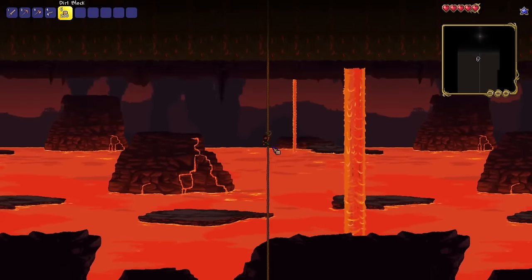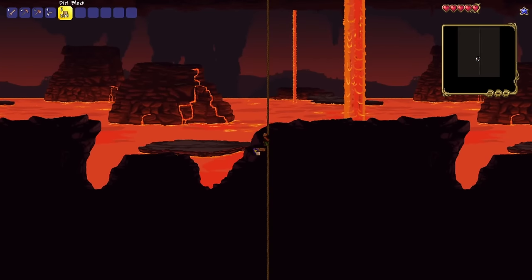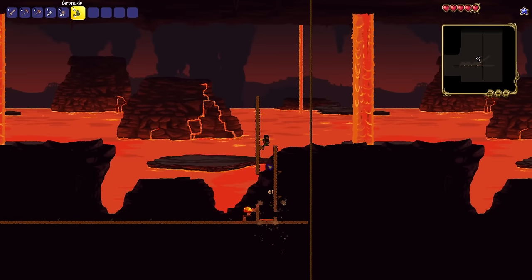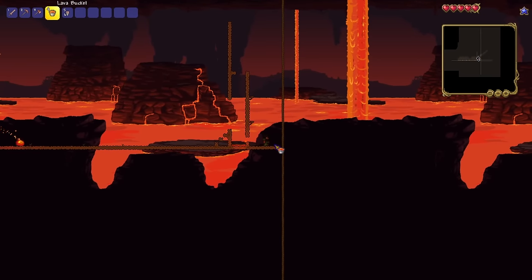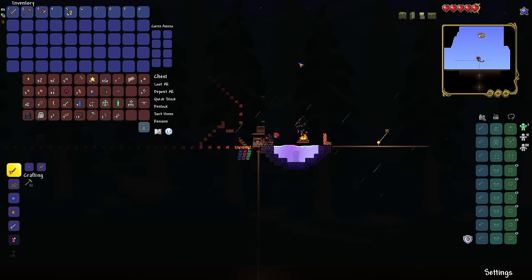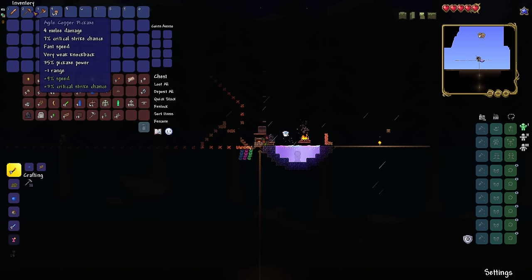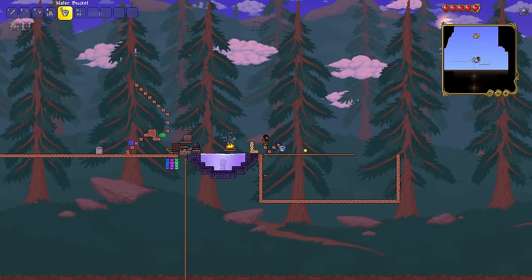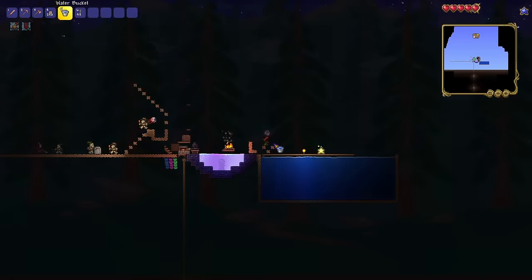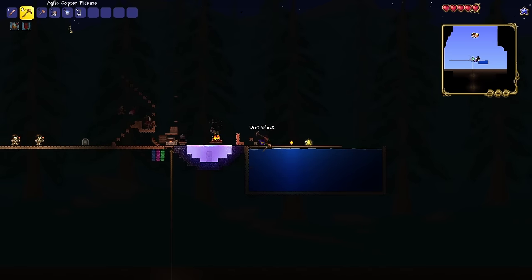After farming enough dirt for now, I descend into hell and build a mob spawning platform there. The lava slimes found here drop flowing lava when killed. This can be collected with a bucket crafted from the ores dropped by surface slimes. Throwing this lava bucket into Shimmer transforms it into a honey bucket, which can then be thrown in again to get a water bucket. Using some basic water duplication, I can easily fill an area near spawn. With an adequate fishing spot created, I'm now one step closer to fishing, with the next issue to tackle being bait.